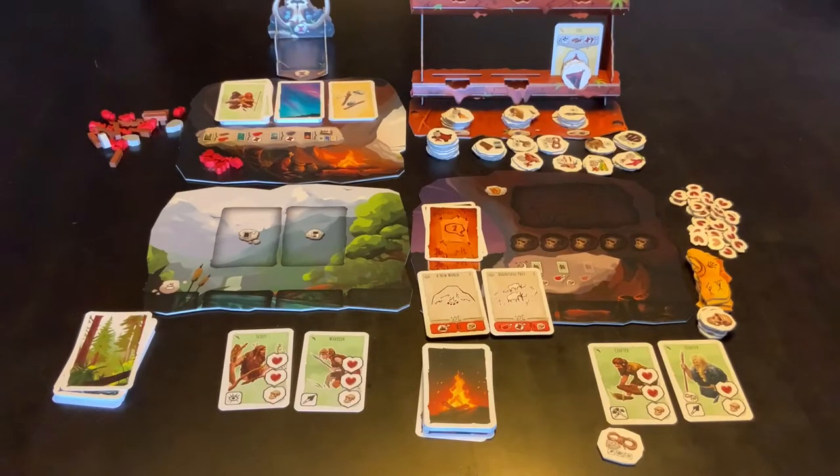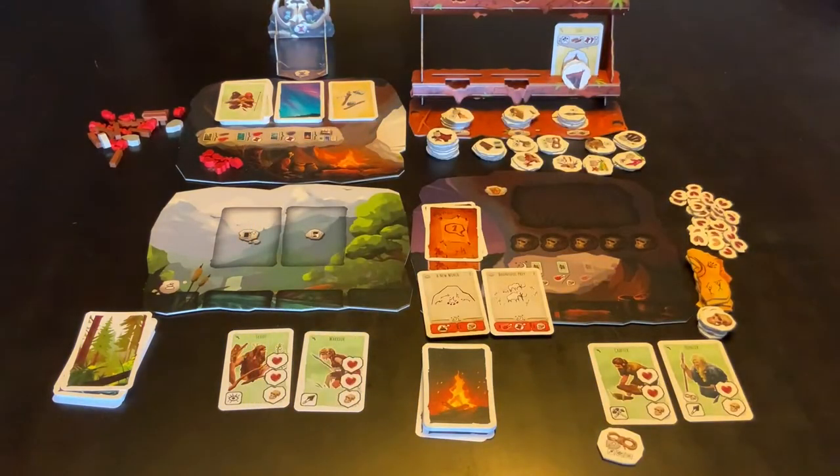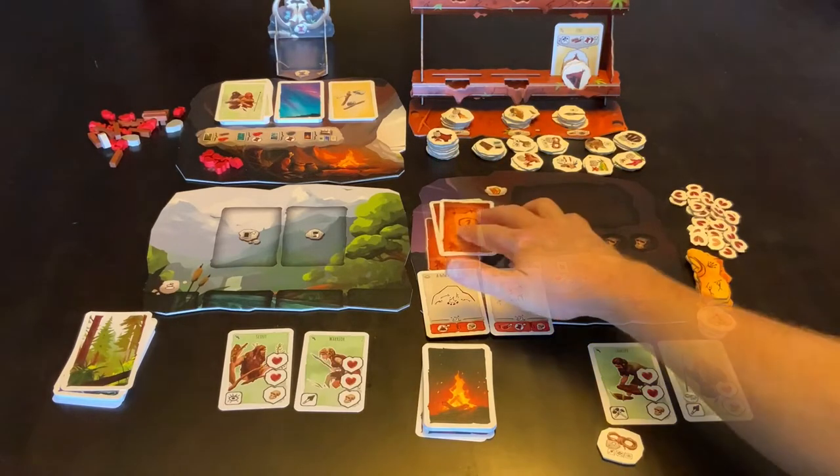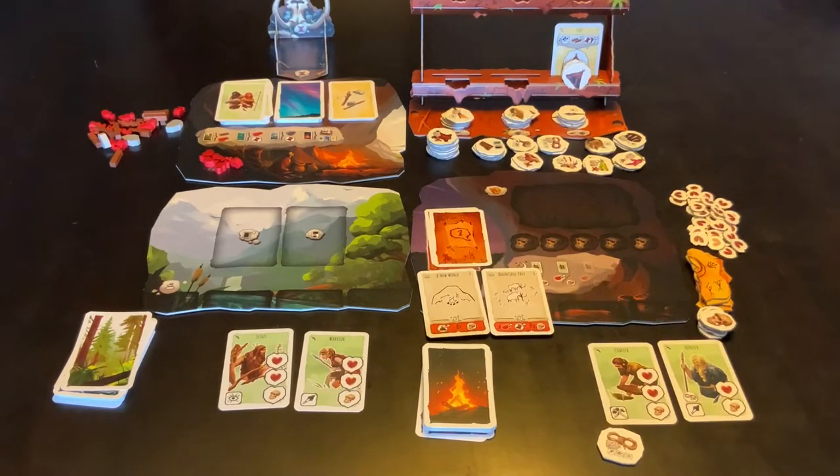This is Paleo set up for two players with the very first of the suggested modules. The level one has module A and B. There is a supplement that tells you which modules to use for each level and which cards to pull out. For this module, cards number one and two are pulled out. The tent is up on the workbench.